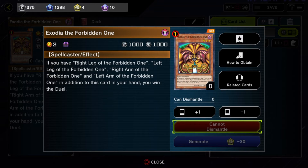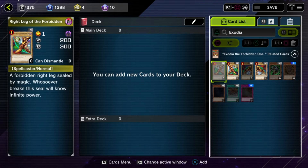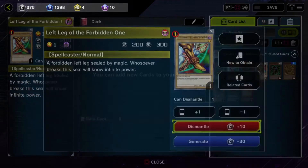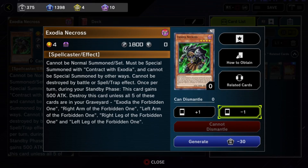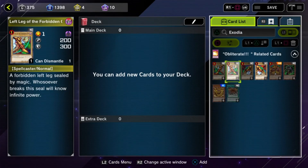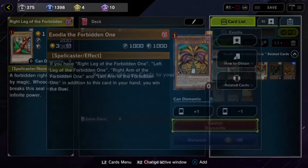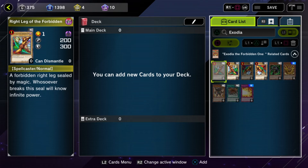If you come up here, some cards won't show you the entire list of related cards right away — you have to hit 'related' a couple of times. Keep hitting it and it'll give you different lists, so make sure you shuffle through them to complete your deck and have all the specifications you need.